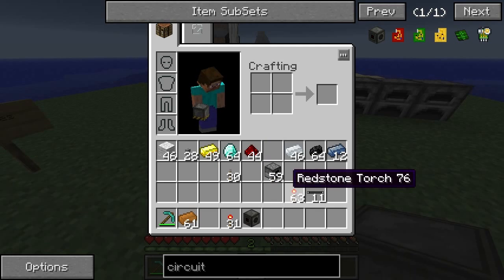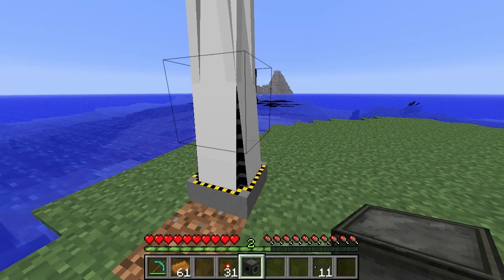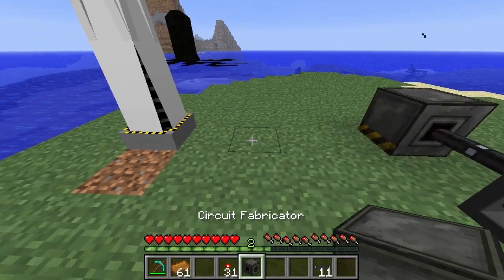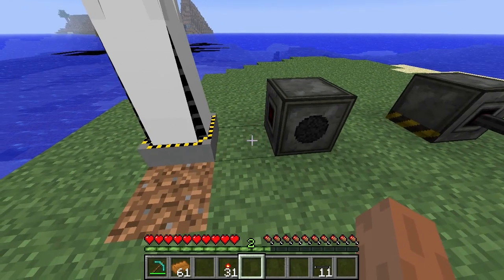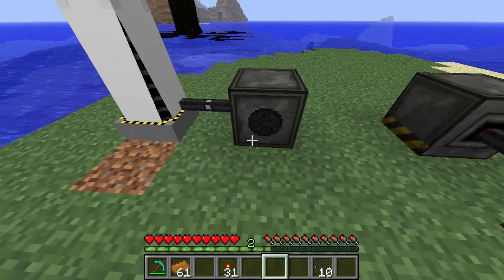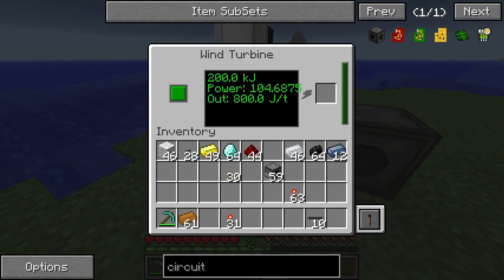Traditionally with this turbine, which gets more power as it goes higher up, you would just use it to power everything. But the turbine is powered on the front face, on the base block, and they connect. Unfortunately the power bar doesn't actually go up. The way you actually power stuff is you just put batteries and things into this block and that is going to help power stuff.